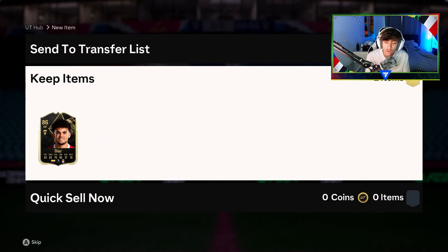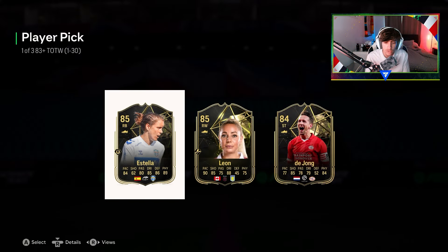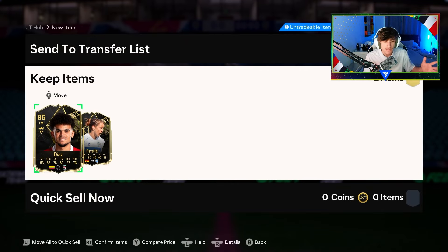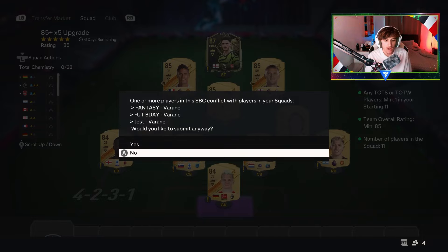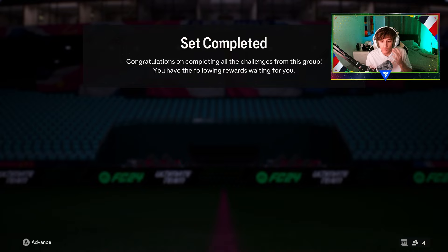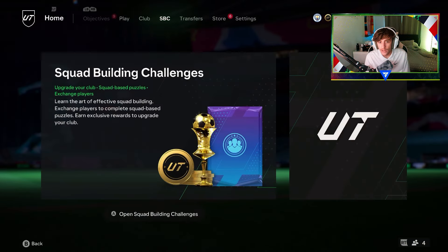Just so we can get the new 85x5s. As you can see, they're not really good — these are very low rated, so we're going to have to put a fair bit into those SBCs. Alrighty guys, as you can see here, we've just completed the 85x5s. Hopefully these can bring some good pack luck for us. We've got 3 of them, which is the maximum allowed per day.